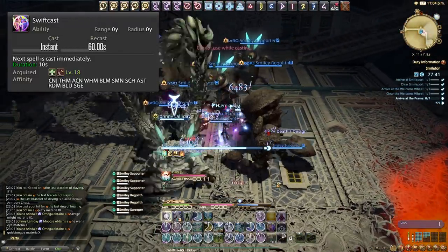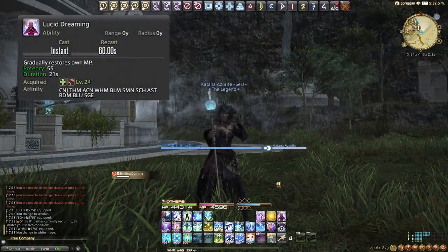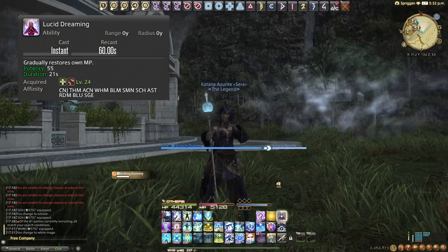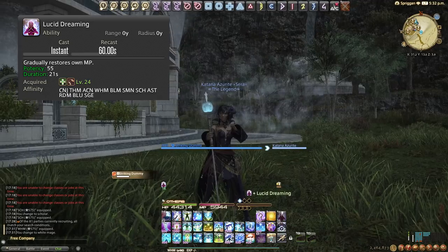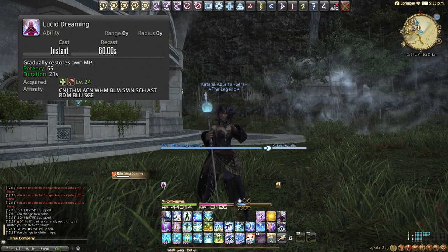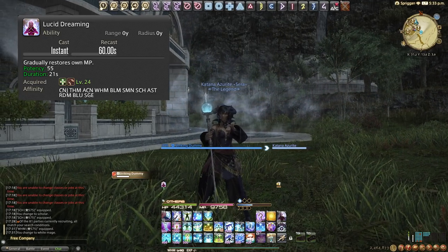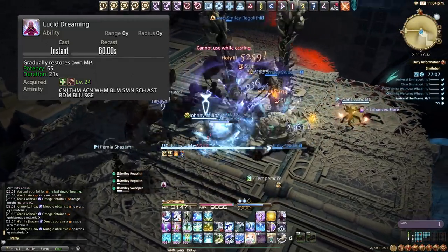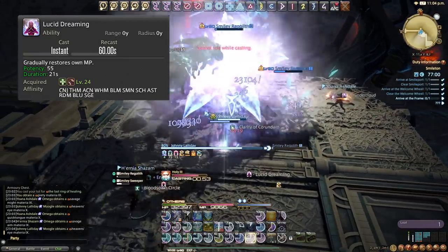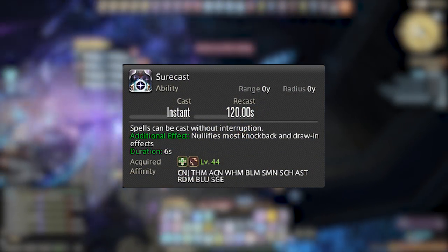Lucid Dreaming gives us an MP refresh buff that increases our natural MP regeneration rate significantly. I typically use this at around 7,000 to 8,000 MP because I don't want to use it too early and overcap our MP. I will mention I haven't done the current Savage raid tier as a healer yet, so healer mains are welcome to correct me, but I'm confident this won't put you in a bad position. Surecast: using it means our spells won't be interrupted when casting.